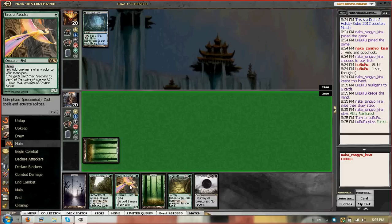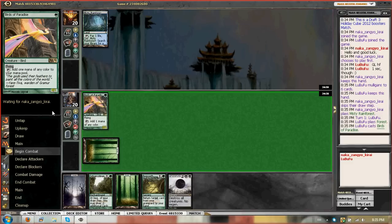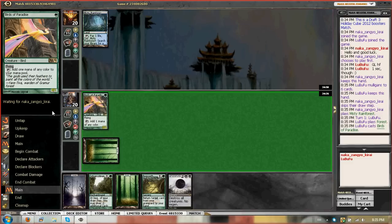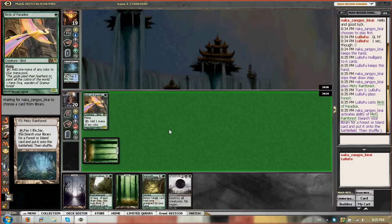Turn one, birds. I think we cast Sylvan Library next turn and see what happens, just because it can be really solid, especially with our deck.